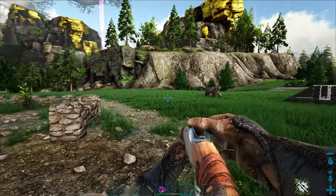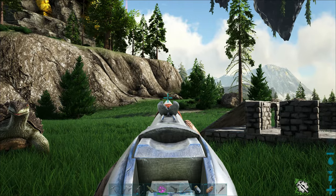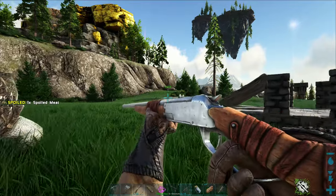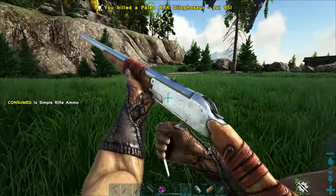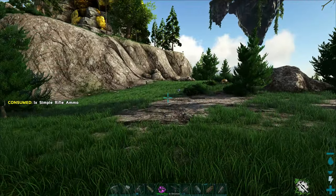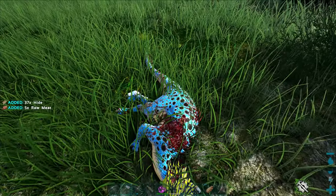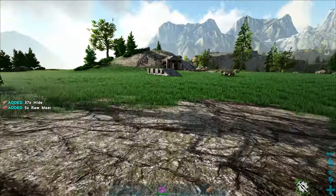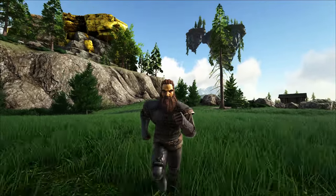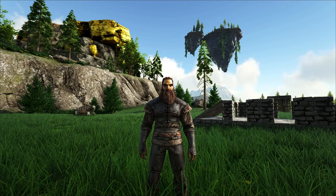How much damage does this do? It's been a long time since I used a primitive one. Found a little dilo — 588 damage! That's a lot better than arrows. We need to pick stuff off at range. I think that was a headshot which is why I did so much. This will definitely help with taming. I lost those narco buckets — I think around 50 or 60. Not too bad of a day though: we got hide armor and a long neck. Now to farm some more berries.